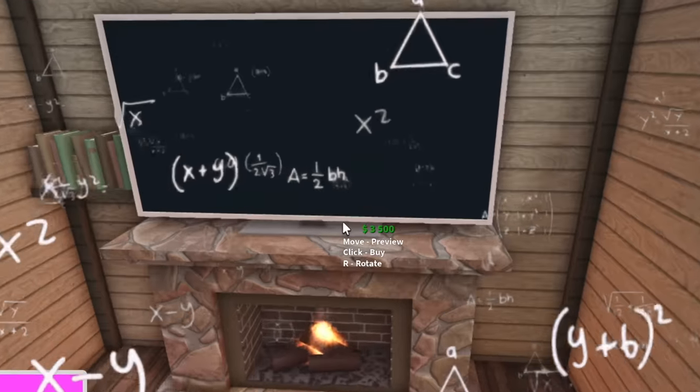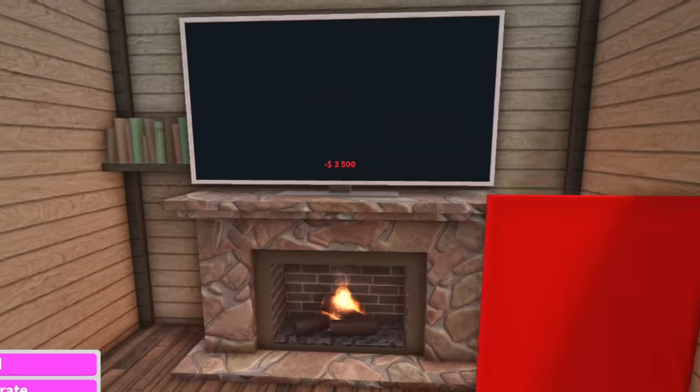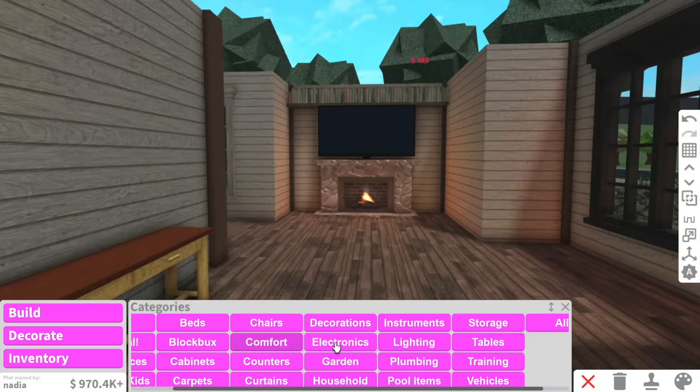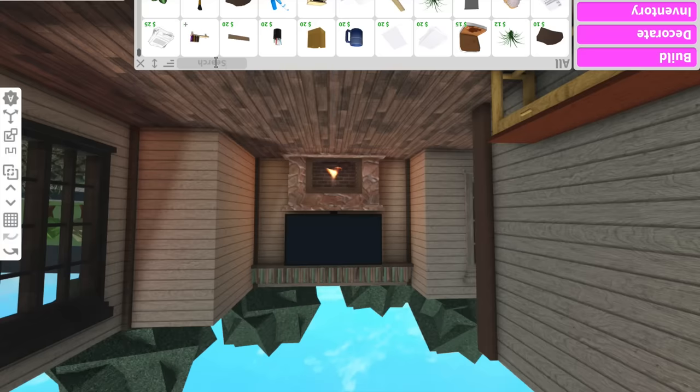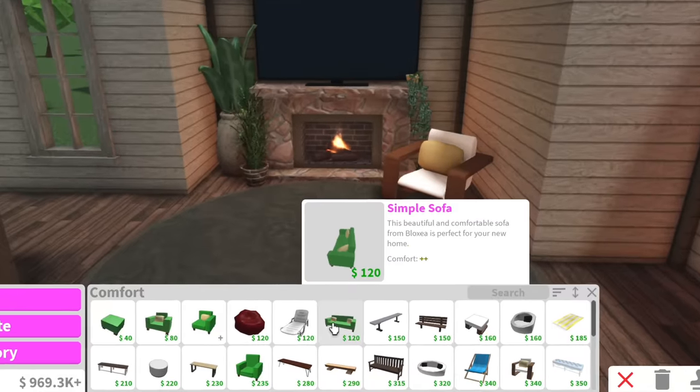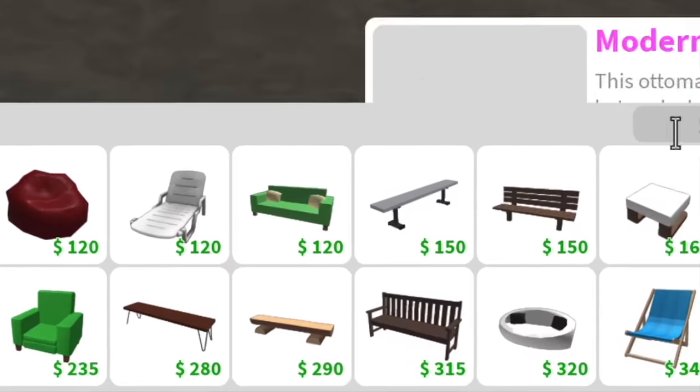I'm not sure if cottagecore houses have TVs, but you know what, I don't care — we're giving her a TV. That TV was like 3,500. I hate spending your guys' money, even though I'm building you guys a house. Maybe we can use a round rug instead of a rectangular one. I don't want to use expensive stuff — I feel bad.